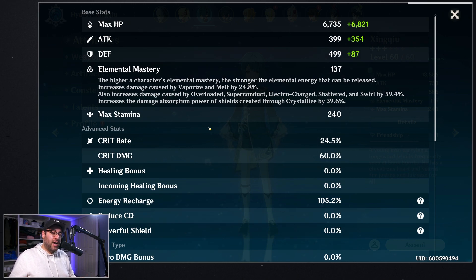There are actually a couple things the game doesn't tell you. There are two different types of reactions: transformative and amplifying. Transformative reactions are any reactions that involve electro or anemo. If you don't know how all these elements work, I'll link my elemental breakdown video. If you're doing any reactions with electro or anemo, these do not scale with attack, crit damage, or elemental damage — only your character's level and elemental mastery.